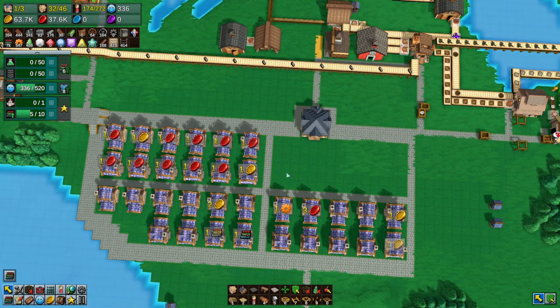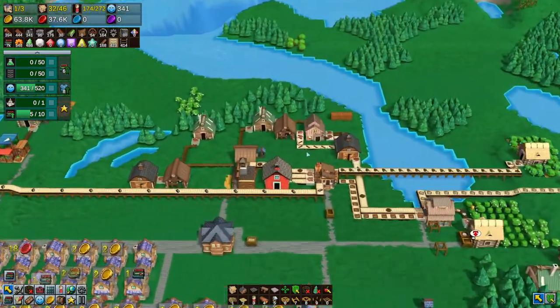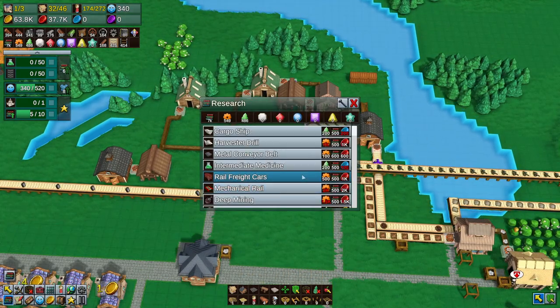So anyway, let's get right into it. Last episode we started adding housing and we were waiting for 500 research points to get the mine cars. But guess what? We have the freight cars. Boom.